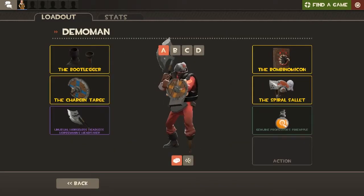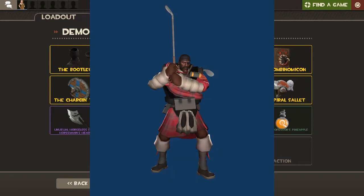Then we have my golfing Demoman. I don't really play demo at all, but I thought it'd be nice to give him a custom loadout, so he's going to be a golfer. I'll probably get a killstreak Sun-on-Stick pink golfing Nine-Iron for him.